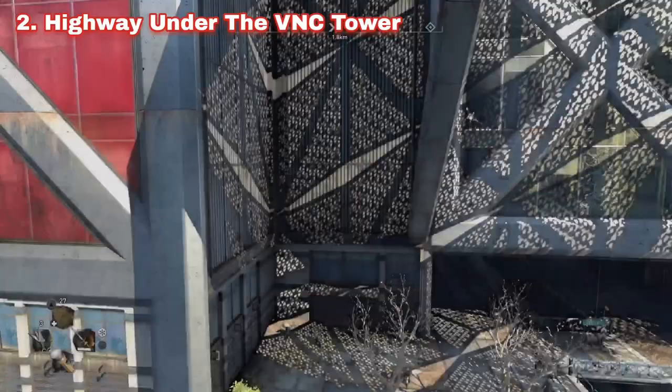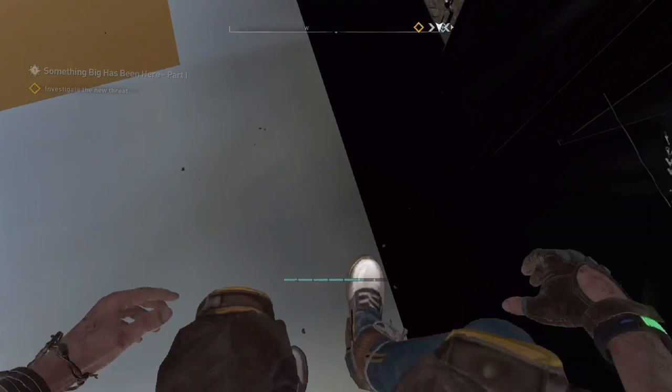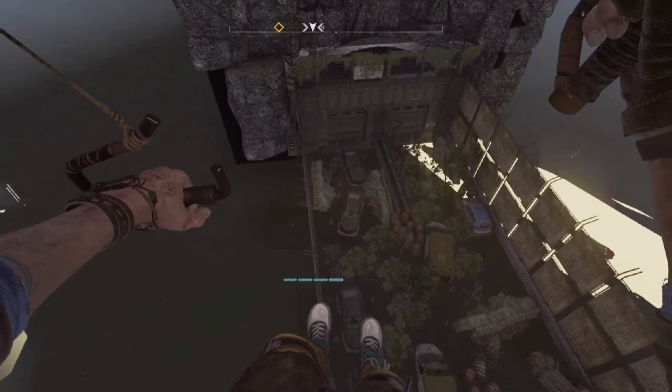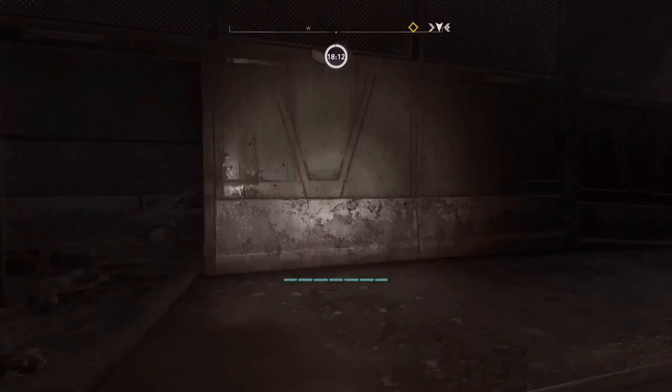Do the old casual VNC Tower corner glitch that's in almost every single one of my videos and just fly down and it should be right there. There's not really much here, but hey, it's not being used so it's going to be put in the video. Make sure not to land on this road right here or you will fall straight through it. Try to land in the tunnel because that's solid ground I guess — these glitches are weird. And here you are, you're now in the highway under the VNC Tower. I don't know why this is here, but whatever.